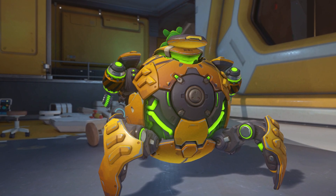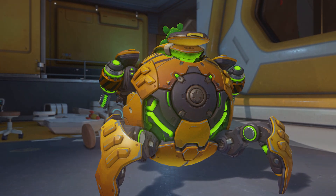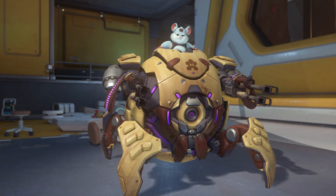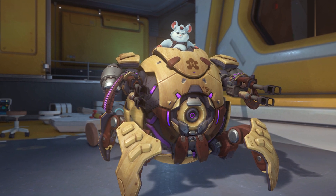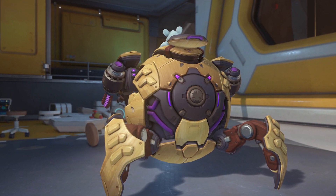I do wonder if this is hinting at something else Hammond has been up to since leaving the Outback, but more than likely it's just a nice theme. On the flip side we have the wooden skin, following the theme set by Bastion's version. As textures go this is probably my favourite skin, giving the Wrecking Ball a nice polished feel.